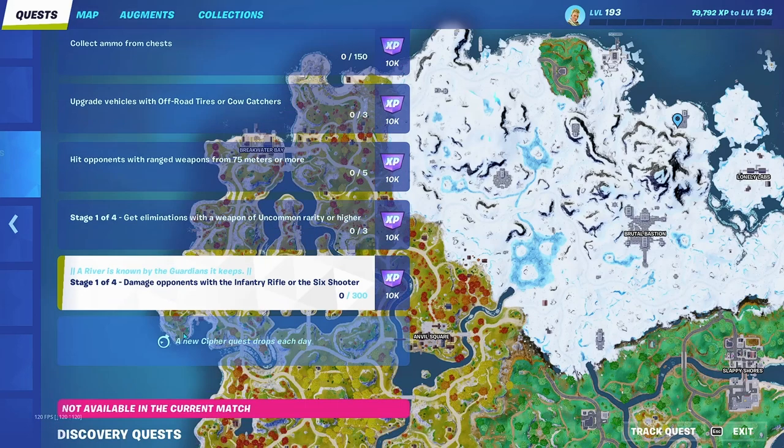The last one is stage one to four: damage opponents with the Infantry Rifle or the Six Shooter — you gotta do 300 damage. The damage requirement increases each stage: stage one is 300, stage two is 1,000, stage three is 2,000, and stage four is 3,500. That's a lot of damage for these guns and there's only about two weeks left until the season is over.